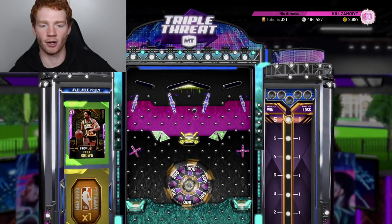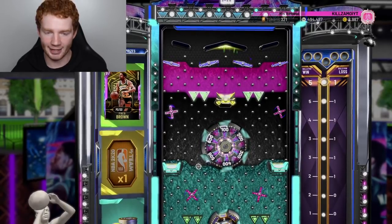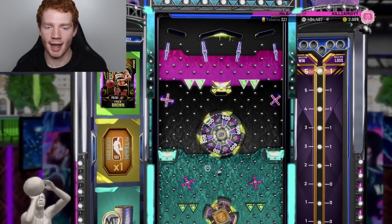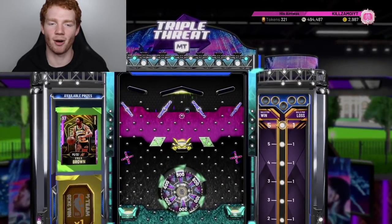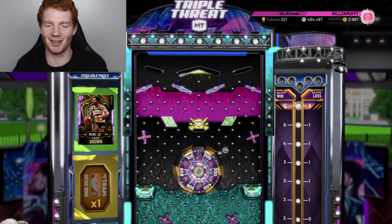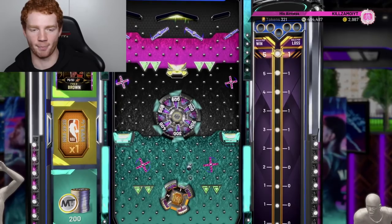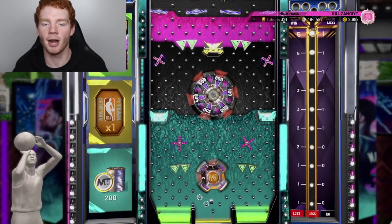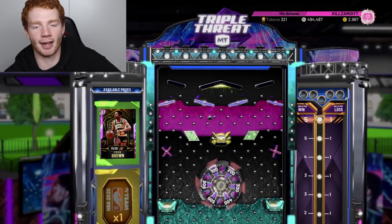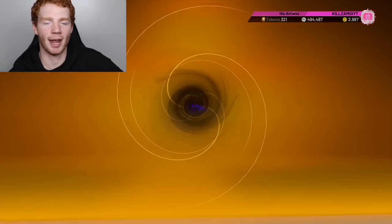Let's see if we can get Fred Brown the Pink Diamond. The ball drop starts — going to the right, we get past the yellow, past the blue. Keep on going, don't get reset. It's getting reset again — we are not going to get Fred Brown, I can almost guarantee it. We end up getting two tokens. That is so unlucky — I lost my game, Fred Brown is on the board, and we only get two tokens.